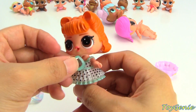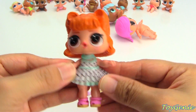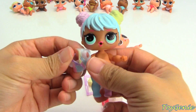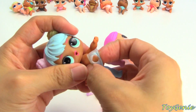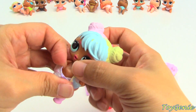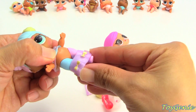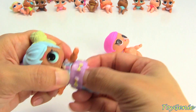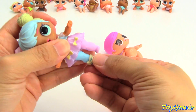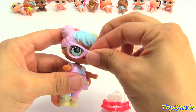Jitterbug is missing her little necklace — there we go. And now we only have Bon Bon and Hops. Let's dress Bon Bon first. She looks just like a candy. We can put her skirt on — she's got these little bows on her purple skirt — and her cute pale yellow shoes. And we can put her glasses on.